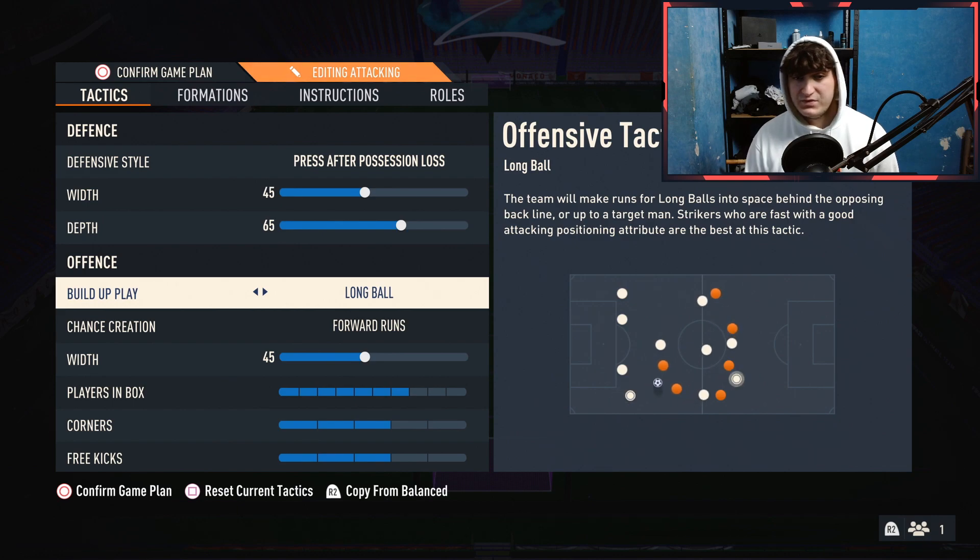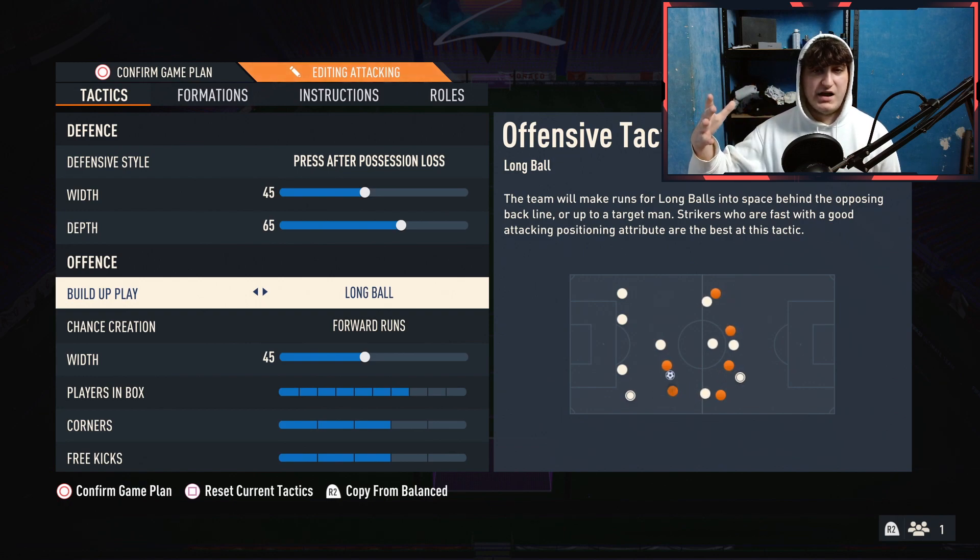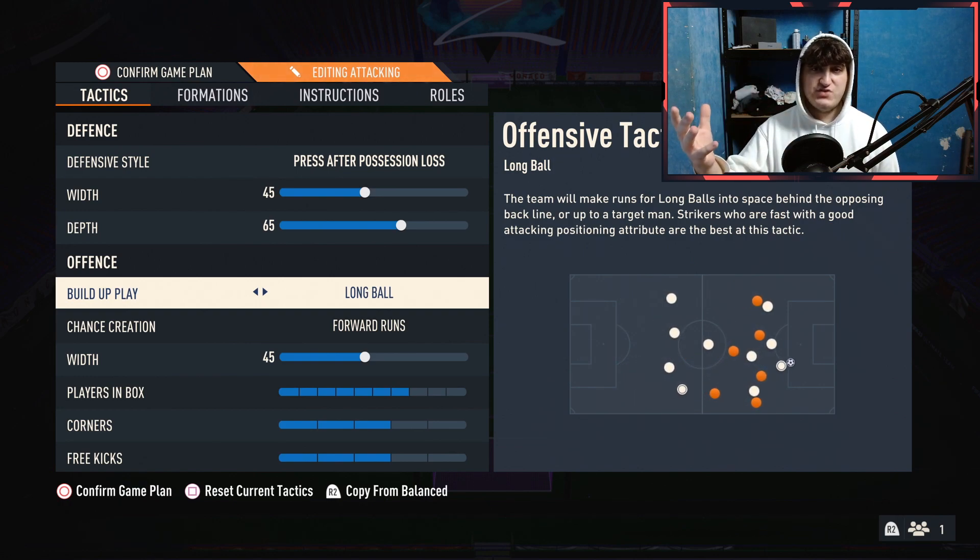For build-up play, go with long ball. The team will make runs for long balls into space behind the opposing back line or up to a target man. Strikers who are fast with a good attacking positioning attribute are the best at this tactic. It just pushes your players to run in behind, which I want because I've got fast strikers, fast left and right wingers.